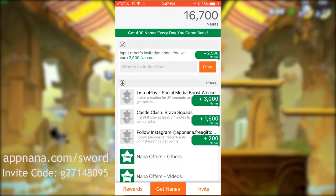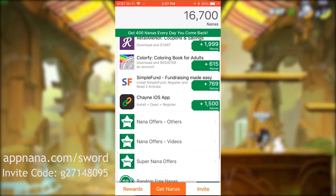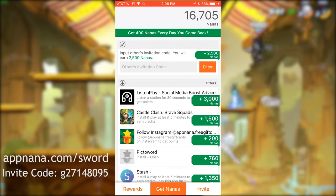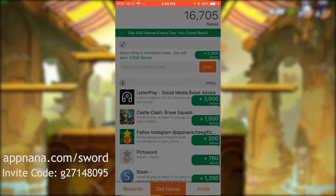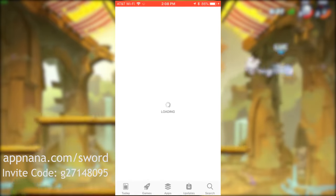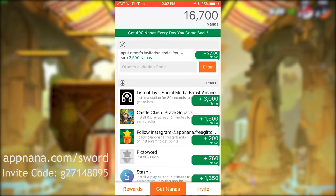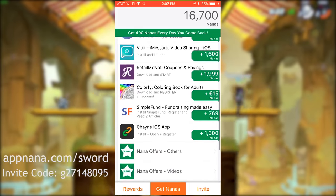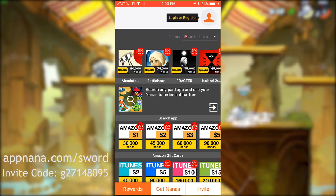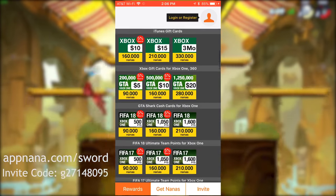Be sure to get the AppNana app, register your account, and put in my invite code for free nanas. Once you do that, all you have to do is start earning nanas, and to earn nanas it's so easy. If you have your phone on you when you're bored, all you have to do is either watch some videos or download some apps you have to check out for a little while. Most of them are like, download this app and play it for 30 seconds, then you get the nanas. Or some are even as simple as install and open the app. You can also just watch videos, play different games — it's a good way to find other apps and things you might be interested in. Tons and tons of ways to get nanas, and just by logging in every day they give you bonus nanas.